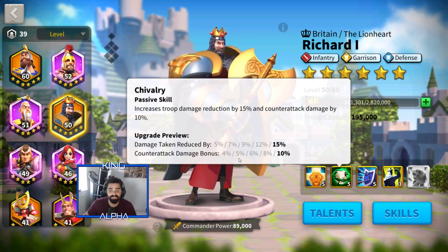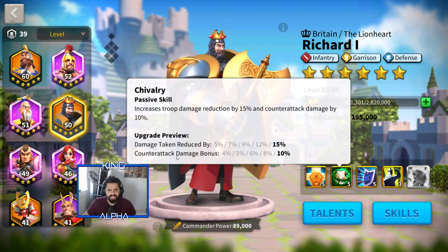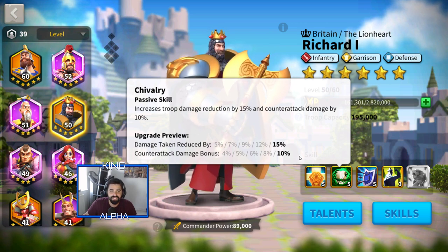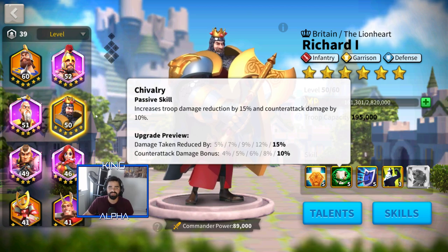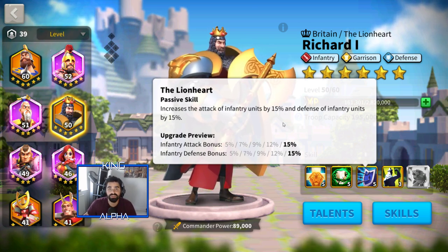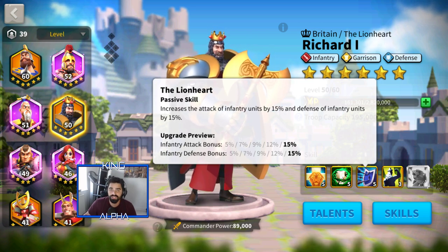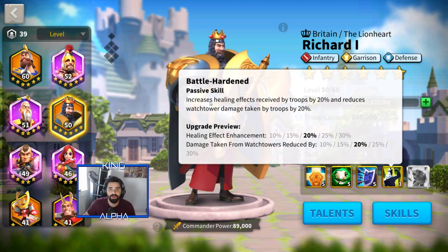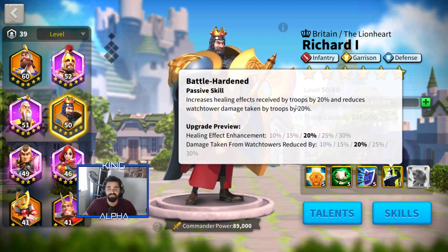It's a fan-shaped skill and it's really nice if multiple enemies are attacking you from the front. Obviously if they hit you from the side or back, you're in trouble regardless. Chivalry increases troop damage reduction by 15% and counter attack damage by 10%, which is awesome - you're reducing damage taken and gaining counter attack bonus. That combines really well with Richard or even Sun Tzu. The next skill increases attack of infantry by 15% and defense of infantry by 15%, which is really good when paired with another infantry hero.